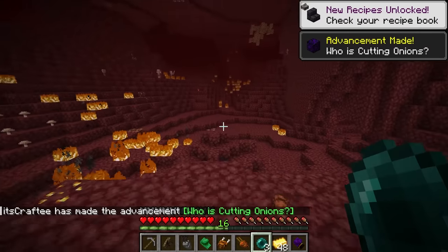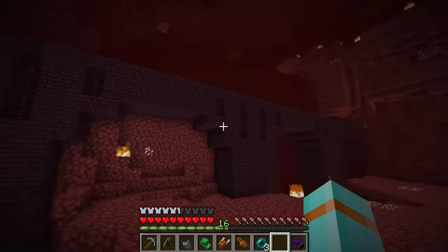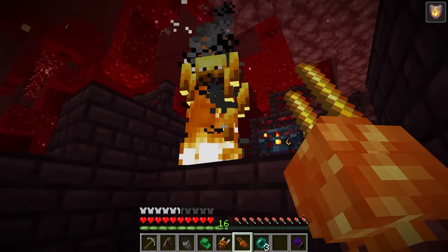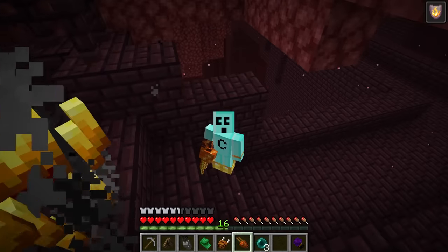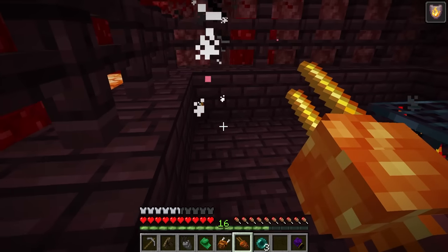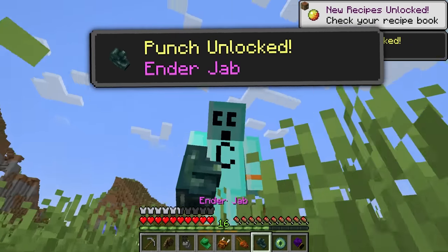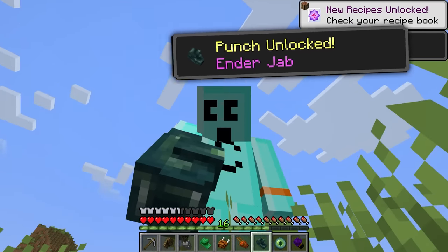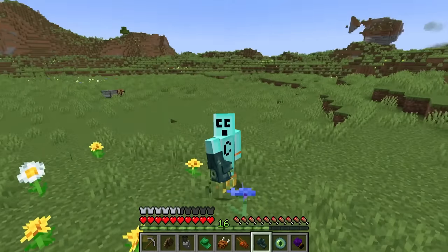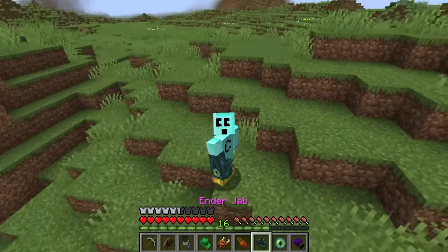My next fist is called the eye of beholder — all I gotta do is craft one single eye of ender. Oh hey, fortress — I'll take the number one special: the blaze rod. Does it come with fries? I love this lava punch — the easiest blaze rod I've ever gotten. We'll craft our eye of ender and there it is: the ender jab. I feel like it could be a cooler name — like the Ender Destructor 5000 or the Portal Puncher. But no, we got ender jab.